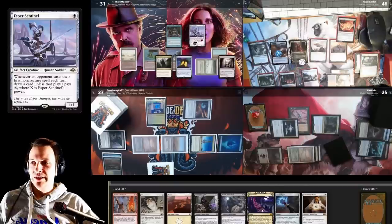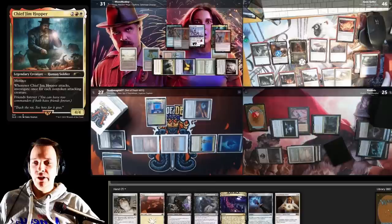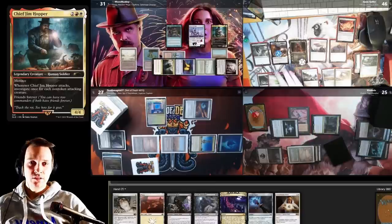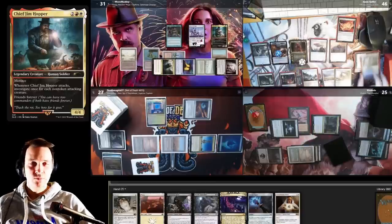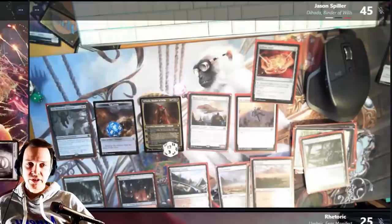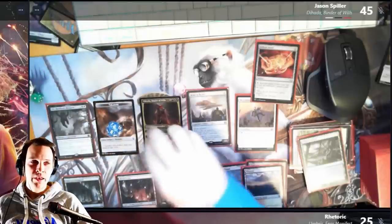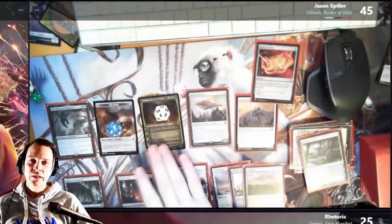No damage from Mana Crypt. Untap and draw a card. I'm going to play Command Tower, cast Esper Sentinel, cast Chief Jim Hopper again, then pass the turn — discarding an Underworld Breach to exile. We're kind of back in the game. Jason is sitting in a pretty good board state himself — getting another land into play, making Heart of Kiran into a 4/4 lifelink flying indestructible creature and punching Rhetoric for four damage.